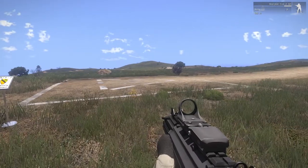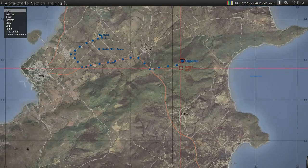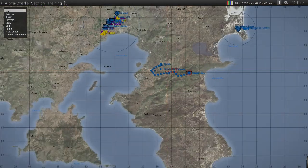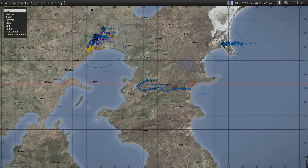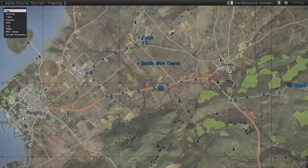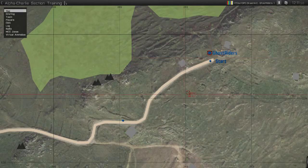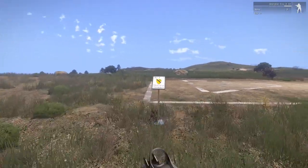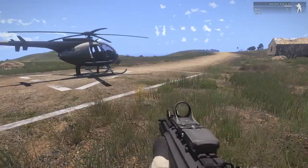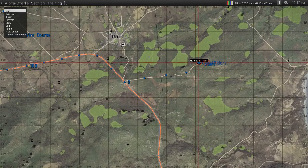Hello again everyone, this is Bruceann and I am with the 7th Cavalry Gaming Clan. Today I will be going over episode 4 of the Basic Flight Evaluation. If you haven't seen the previous episodes, go back and look at them. Today we'll be going over the Dorita Wire course. You start here at coordinates 202129, right at the end of this road. On the Alpha Charlie joint section practice we have a convenient spawn point here, which helps.